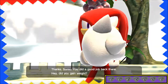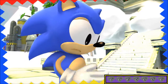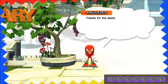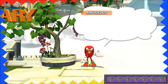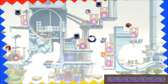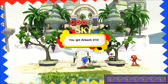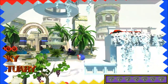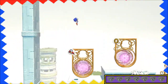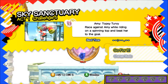Thanks, Sonic. 'You did a good job back there. Hey, did you gain weight?' Insensitive Knuckles making Classic Sonic feel conscious about his weight. Anyway guys, I hope that you enjoyed running through these two levels back-to-back. I hope you'll stick around for the rest of the Let's Play. In the next episodes, we will be tackling the side missions in Sonic Generations. Until then, I'm Nobody, and I'll see you next time. Peace.